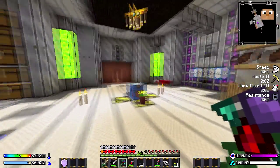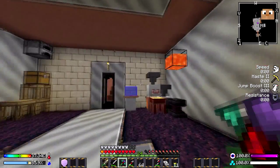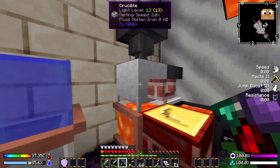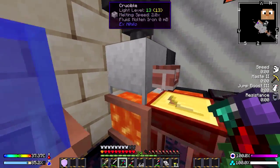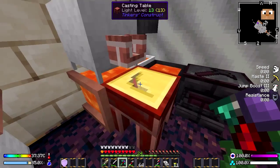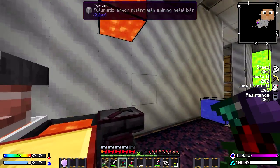We have no means to smelt them apart from the furnace in the corner there. But little known fact: if you've got a crucible in which you can melt things in, you can also put a faucet on the front of there and it will act just like a tinker's furnace.